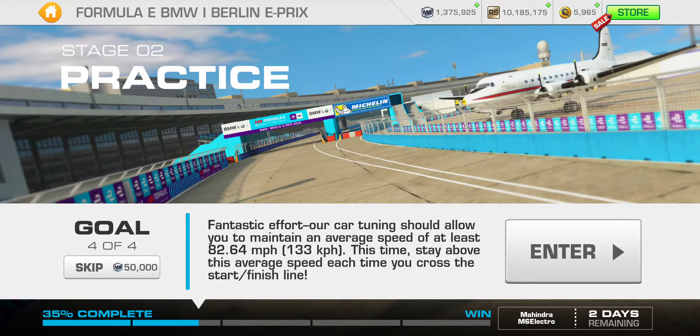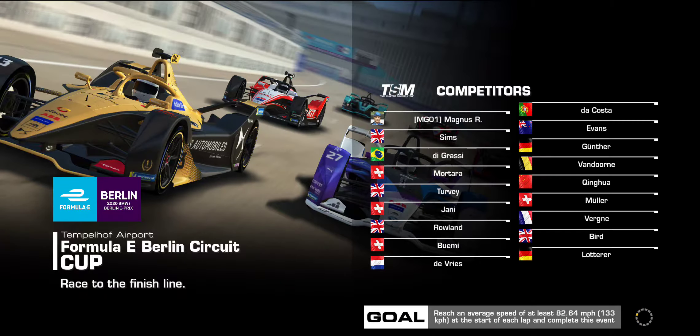Alright, time to wrap up stage two, goal four. This is where we first encounter the PR requirement. This is one of those challenges where you need to maintain that target average speed when you cross the finish line each lap. Three laps, so that's three times, and PR 56 is required. 133 is what we need to be hitting each time we finish a lap.